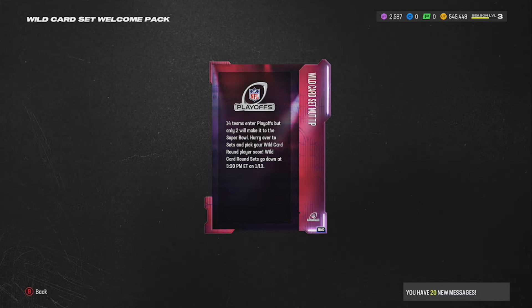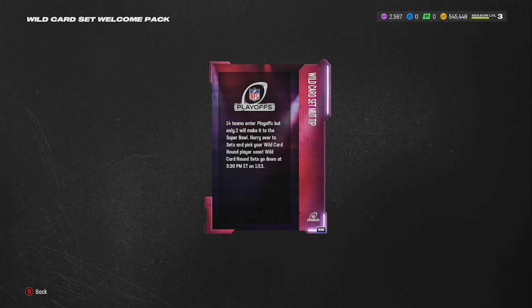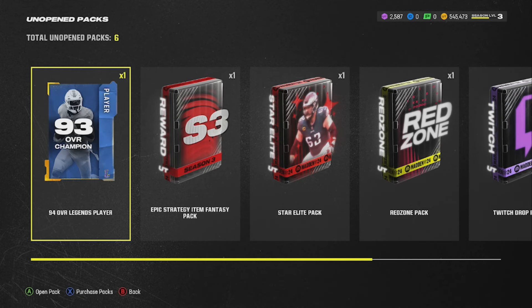We're going to open up a Wild Card Set Fantasy Pack as well. '14 teams enter playoffs but only two will make it - hurry over to the sets and pick your wild card round player soon, they go down at 3:30.' We're going to actually get a collectible here that you can put into sets and predict who you think is going to win these games.